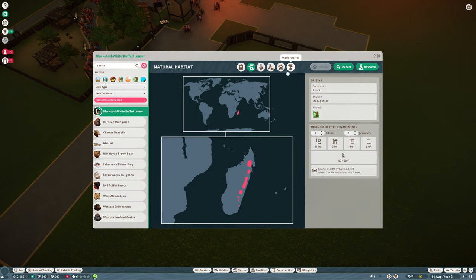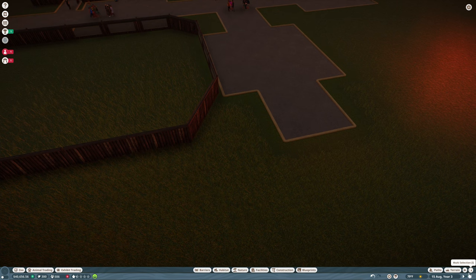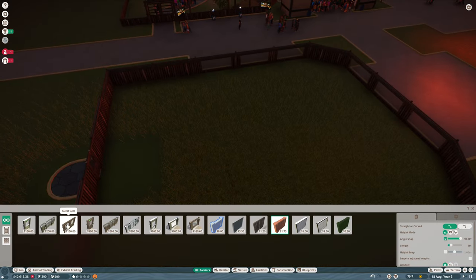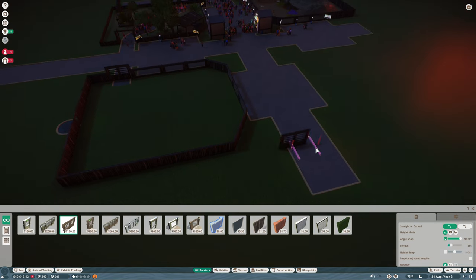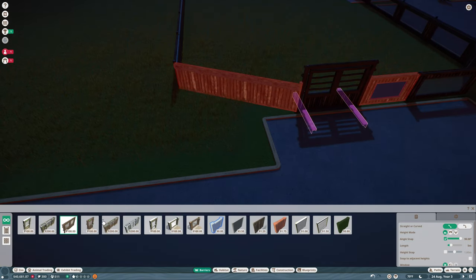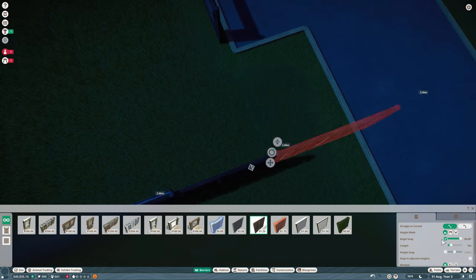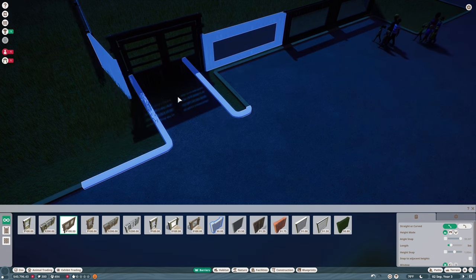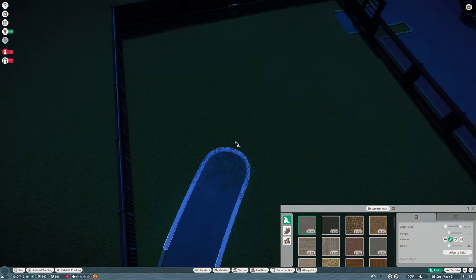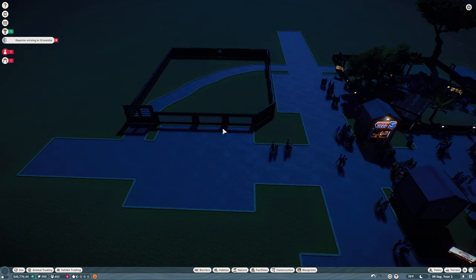I believe it said that the humans can enter here too — they're neutral with humans, guests can enter. Very good. So we could get a path in there as well. Let's go ahead and extend this a little bit further here, then come in and get a path with a guest gate. Put one there and one over here. And then come in with a guest path. So now we've got a path in there — we have a nice little setup here.